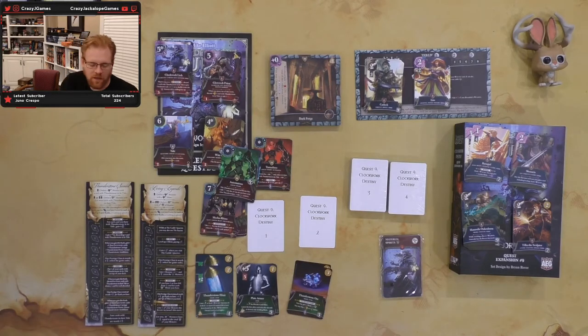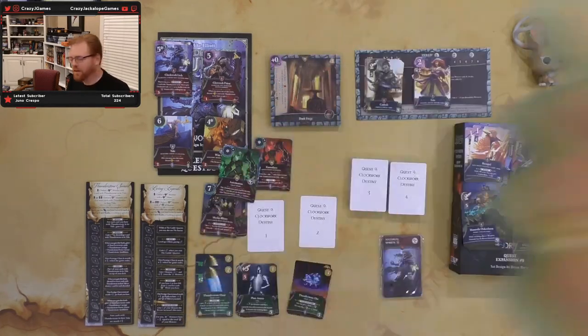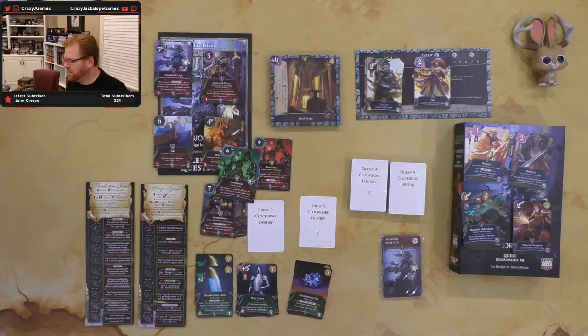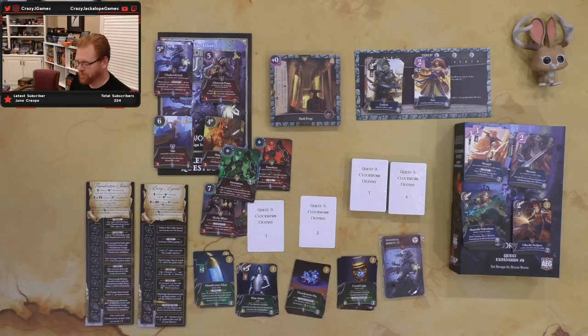Then we have Crystal Light — not the drink mix. Plus one light, and if you have a card with Thunderstone in its title you can give another plus one. And then you're going to give a hero a level. There's a lot of things that mess with hero levels in here. I wonder when we get into spells if we're going to see things that really groove off of hero levels. Thunderstone Elixir and Thunderstone Ore both have the Thunderstone keyword.